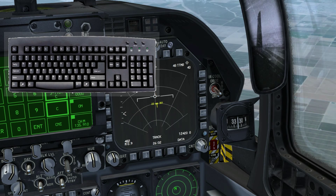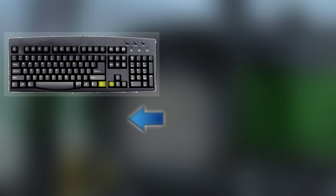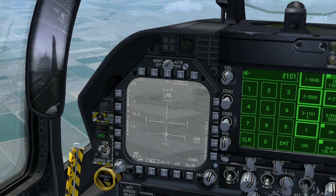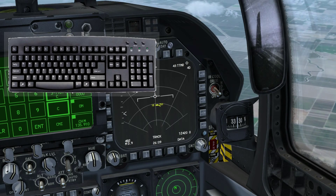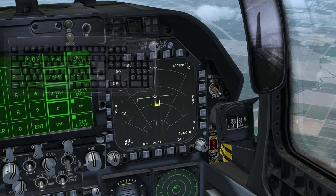That's pretty easy. Same thing with the FLIR — we change priority to the left DDI and designate a target that way. If we want to undesignate a target, we use Shift + Delete to remove that target.